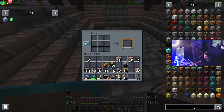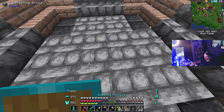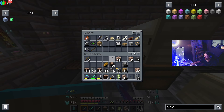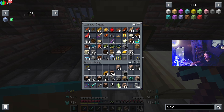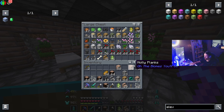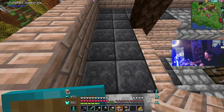I do want to look up one thing though — elevators. I want to put one in, so we need enderpearls. How many enderpearls do we got? Just one. How much wool do we have? We don't have any wool. There's going to be two elevators right here. I think I'm going to make this the chest room and put the chests here.